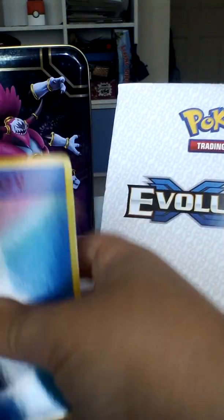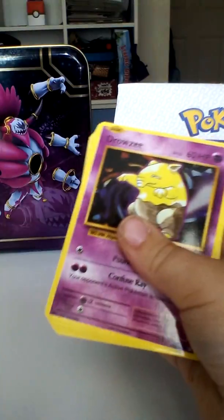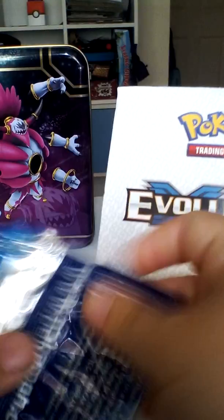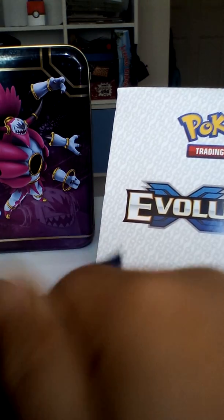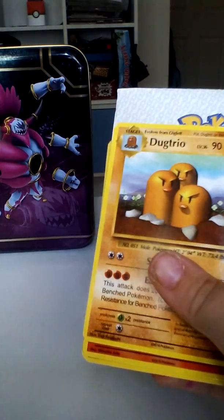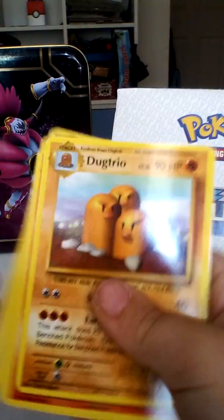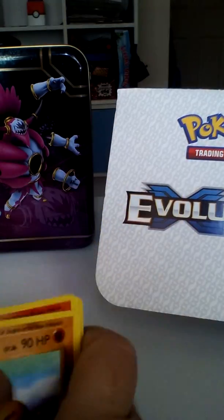I'm dying with laughter with all of this — just water energy. That pack was a bunch of garbage. I don't know how many packs we've opened but we've opened quite a few in just a couple of minutes. Oh my god — another Misty's Determination. Look at this one, it's a little bit different, it's a little bit shiny.